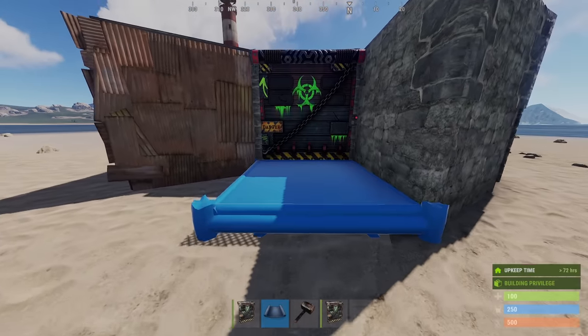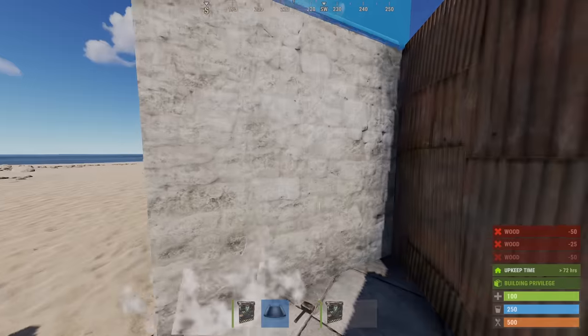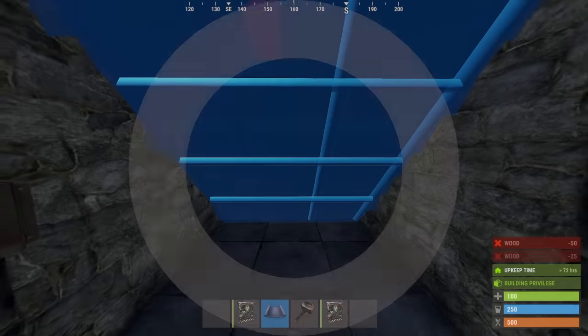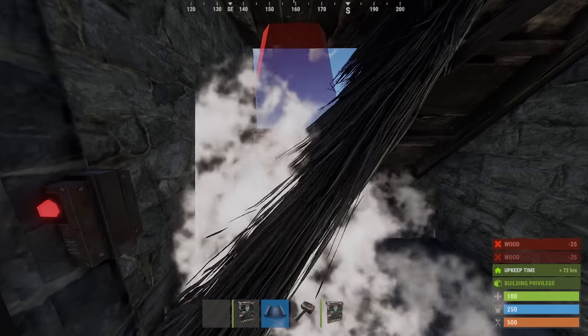Next will be the roof bunker which will go on these foundations. Wall in this triangle, the top, and then this last wall should face this way. The roof itself goes on the end here. This is already a working bunker and can be opened by placing a twig triangle roof right here.